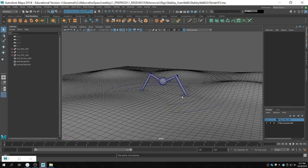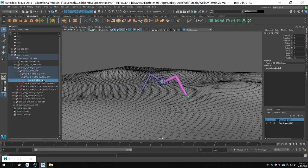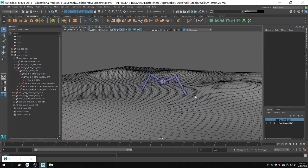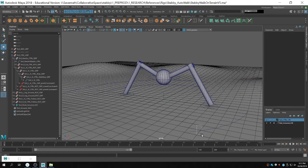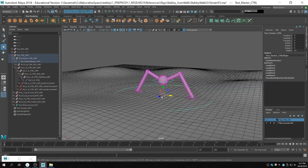You have your IK handle right here, and on top of that you're going to have a group — a group for your step. That's where your set driven keys are going to go. I had two offset groups because there's a forward/backward step and also a side step. For this demo, I'll just show you how to do the forward step, but it's basically the same idea.